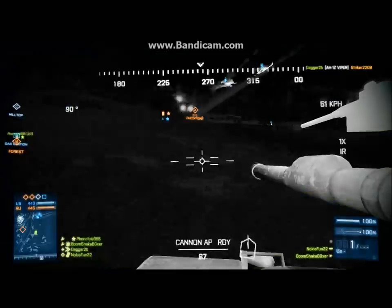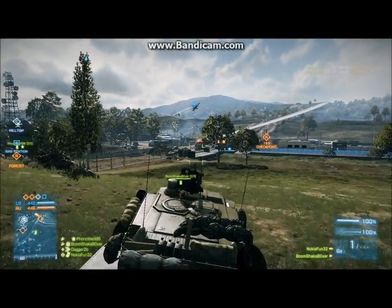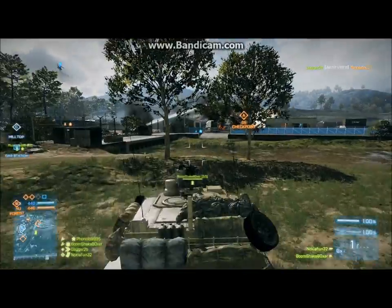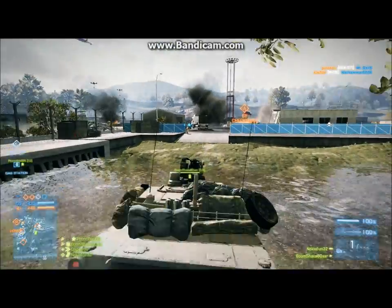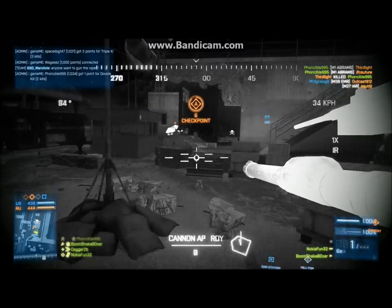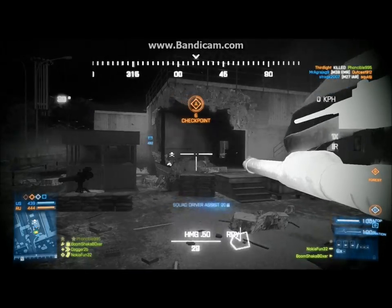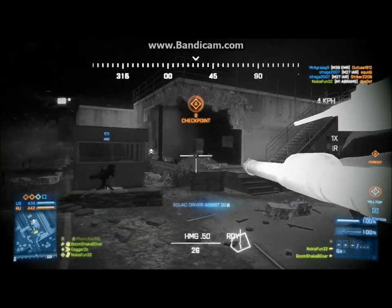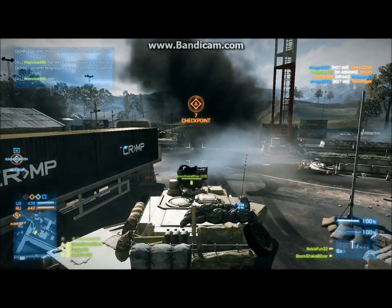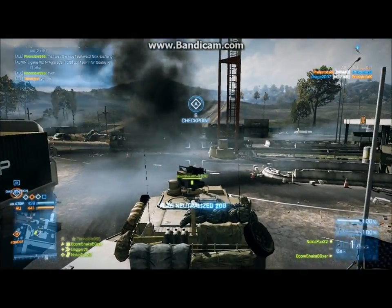For example, when water slips through your hand as you try to push it out of the container, you notice it instantly — you can feel it, you can see it, and you will instantly know about it. And that should happen in passive offense. As you push into your enemy team trying to get more and more map control, enemies will constantly try to slip by. And for every successful enemy that managed to slip by, someone on your team will be notified because he might have been the one to have died to that player.